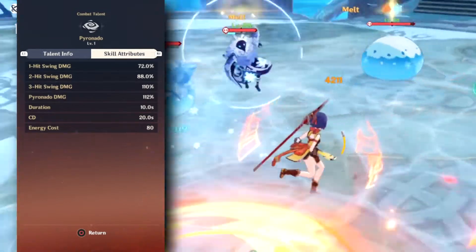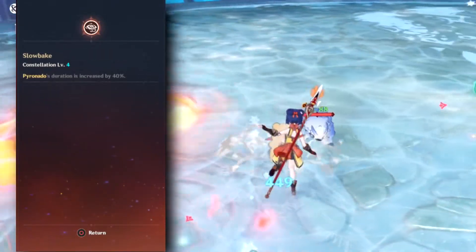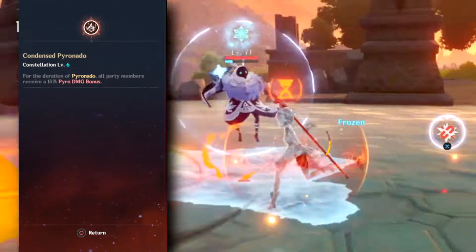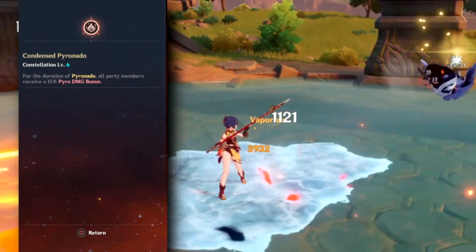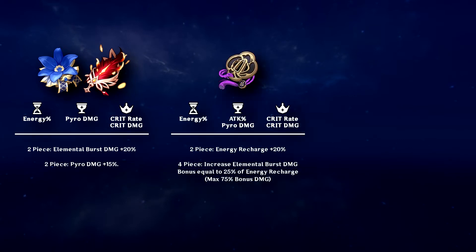That's a lot of reaction potential. To make that potential even stronger, Xiangling's fourth constellation increases the length of her burst by four seconds, increasing her uptime from 50% to 70%. At constellation 6, Xiangling grants all party members an additional 15% Pyro damage bonus whenever her Pyronado is active on the field. This is great for Mono Pyro, but in reaction-based teams, this constellation is more so for her own benefit. For Xiangling, the best artifact sets for this style of play are generally a hybrid of Noblesse and Crimson Witch of Flames, or the full Severed Fate set.